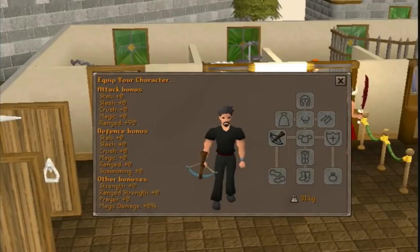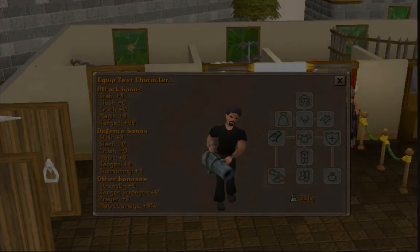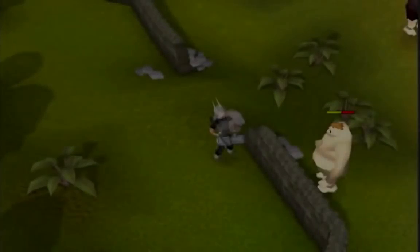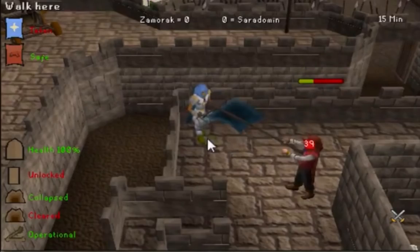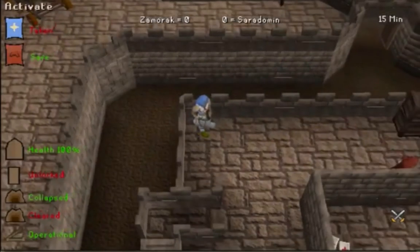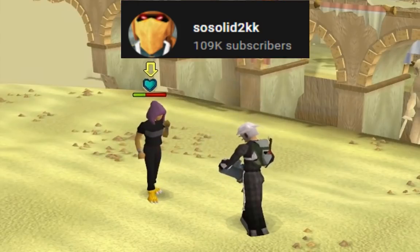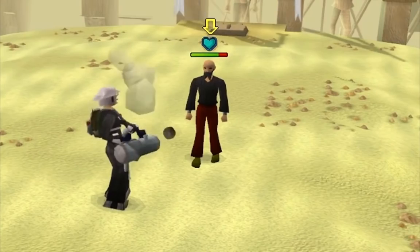Starting right off, it has a ranged accuracy bonus of 90, matching the rune crossbow. But the rune crossbow could be combined with the Zammy book or other off-hands to increase that ranged accuracy bonus, making it edge out the hand cannon. On top of this, it was slightly faster, and with the pairing of dragonstone bolts (e) could hit well into the 60s very easily, while the hand cannon struggled most of the time to even hit the mid-50s.